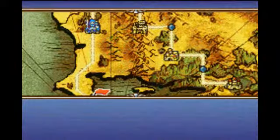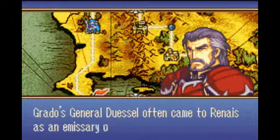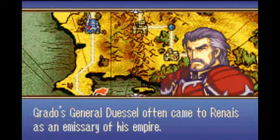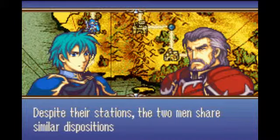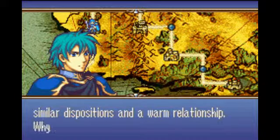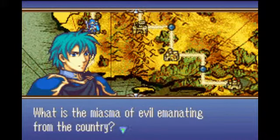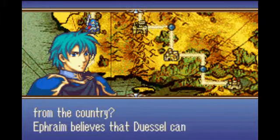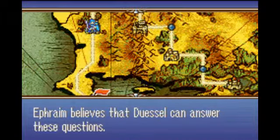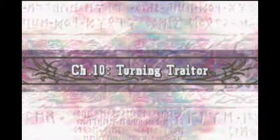I'll buy some stuff at the armory before this chapter. A former lance instructor to Ephraim, Grotto's general Duesal, often came to Rene as an emissary from his empire. Despite their stations, the two men share similar dispositions and a warm relationship. Kind of weird. Why has Grotto started this war? What is the miasma of evil emanating from the country? Ephraim believes that Duesal can answer these questions, and it is his belief that propels Ephraim forward into Grotto territory. Okay, that was terrible reading — I always read really badly in these parts. Anyway, Chapter 10: Turning Traitor.